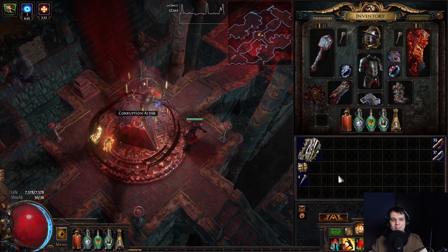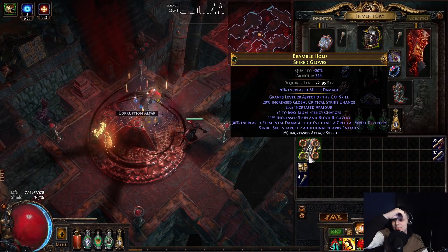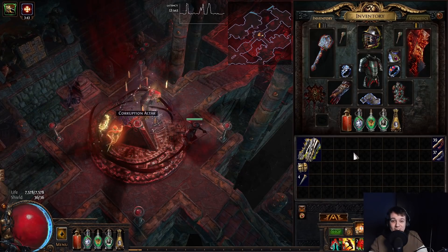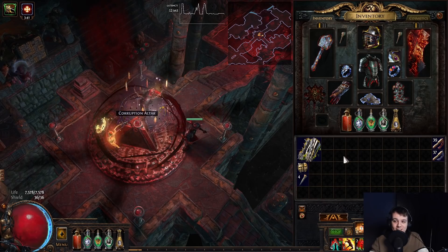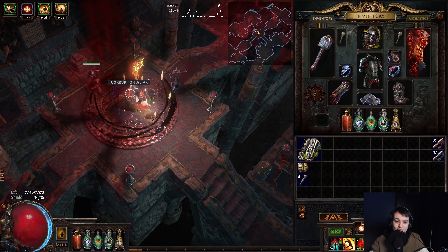Next pair. By the way, I just remembered those gloves have strength on them as well as despair and plus one frenzy. So maybe you could do a strength stacking flicker strike build - those would be insane, actually, now that I think about it. That'd be pretty cool. Maybe they're actually worth a lot, low key.